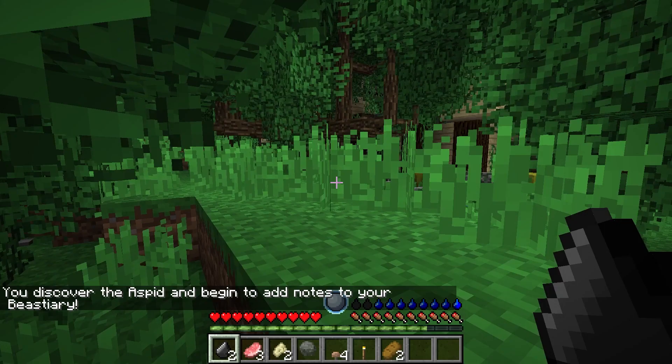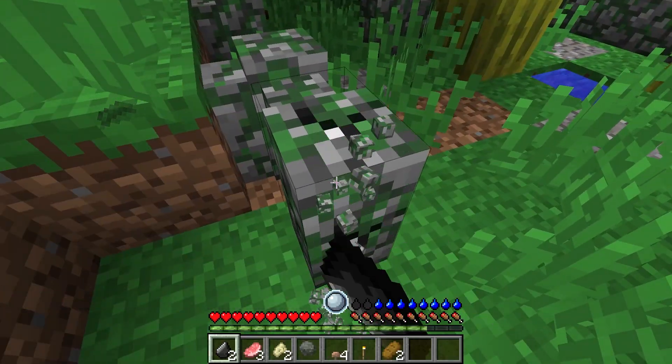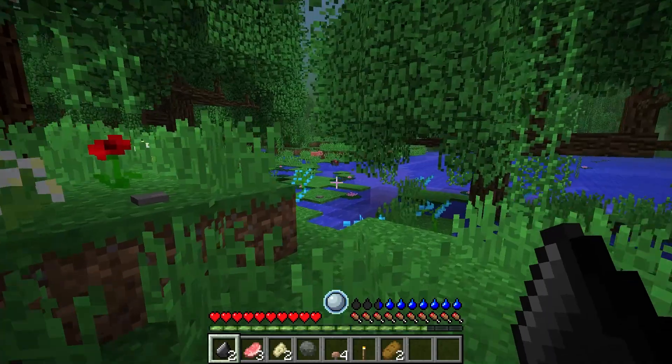The original RLCraft doesn't have magic, but if you additionally download and install the mod called RLCraft Manaforge, you can use magic to cast spells and attack mobs. It also brings some of the iconic weapons from movies and TV series to the game.